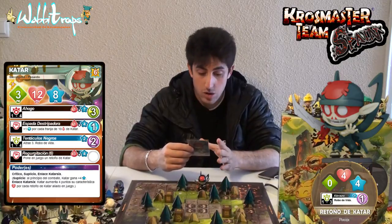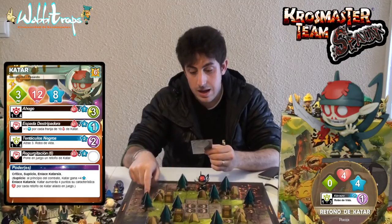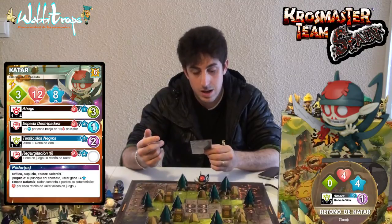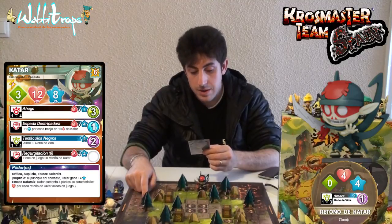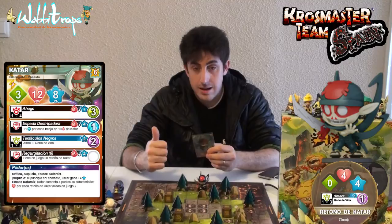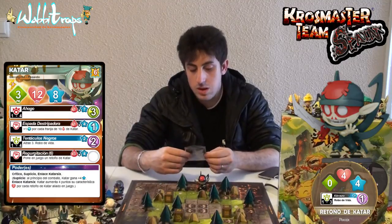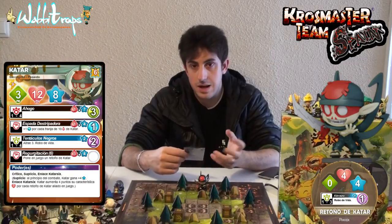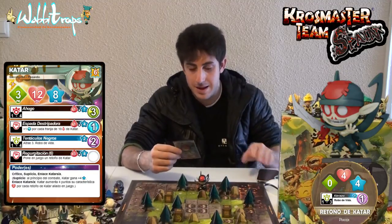Luego tenemos los Tentáculos Negros, que solo podemos utilizar 1 vez por turno. Es un hechizo azul de 1 a 4 de alcance, en línea de visión y en línea recta. Por 2 puntos de acción hacemos 2 daños del elemento aire, atraemos 3 casillas y tiene robo de vida. Esto nos permite curarnos bastante bien en un turno y cada turno atraer a un crossmaster rival para atacarle con todo lo que tenemos.